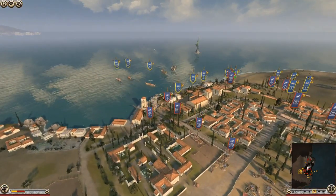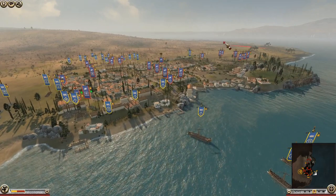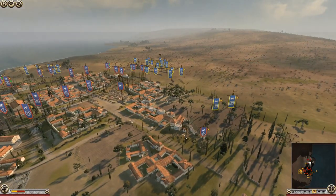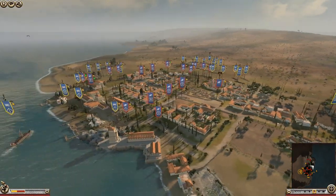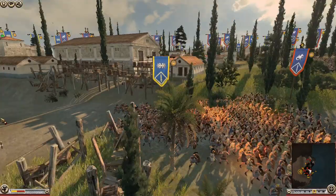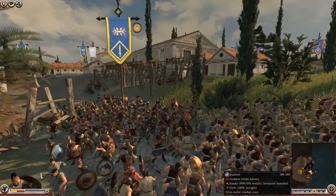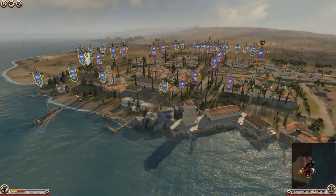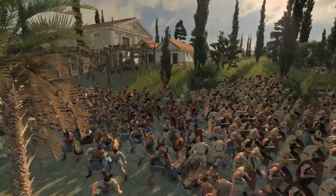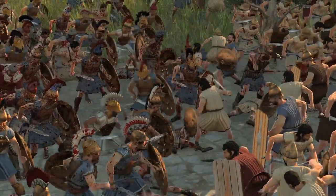Rhodes did really poorly in the naval engagement and lost a lot of units there, but Syracuse has done really poorly on that flank. He's now retreating two units because he doesn't want them to get outflanked again. It's now not going to be every side being attacked — just three. That's useful from Rhodes that he's got these men looking the wrong way. These Marines off the boats are just attacking him in the back — they're like 'don't mind us, we're just going to kill you.'